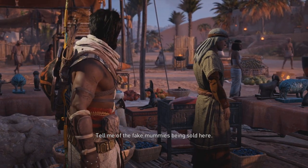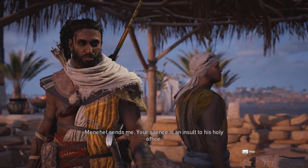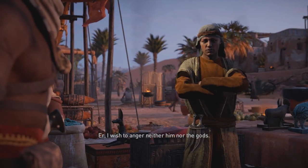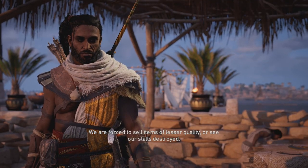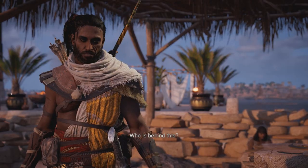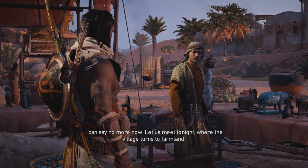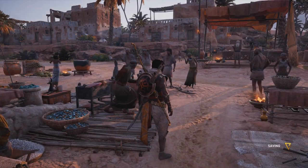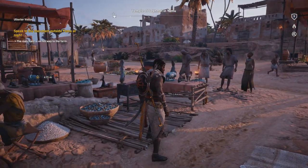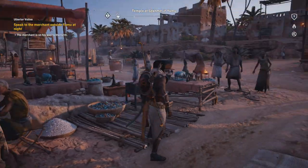Menahed sent me — your silence is an insult to his holy office. I wish to anger neither him nor the gods. They are forced to sell items of lesser quality or see their stalls destroyed. Who is behind this? I can say no more now — let us meet tonight, where the village turns to farmland. So this might be a lead. The merchant is on his way to the farm; speak to the merchant outside Yamu at night.